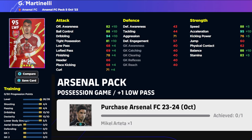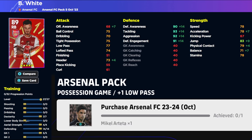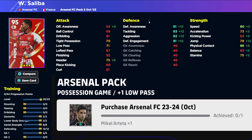We've also got a lot of center backs in here — Saliba, Gabriel, Ben White, and Tommy Yasu. They're all very similar. With Gabriel you're going to boost up his defense and get everything to at least 88, with speed and acceleration going to 75 each, which is pretty decent, plus 80-plus jump and physical contact at 90-plus.